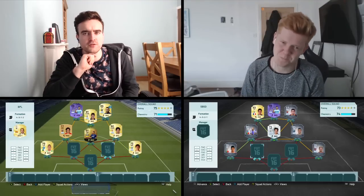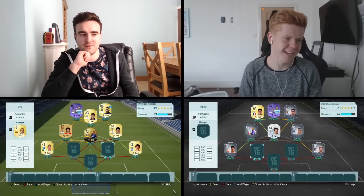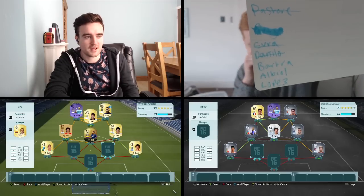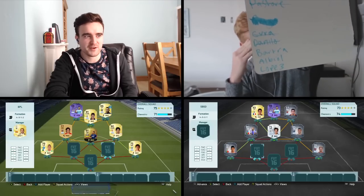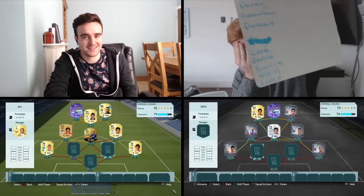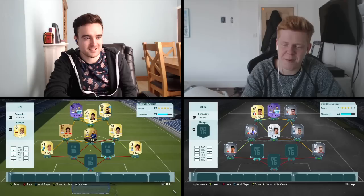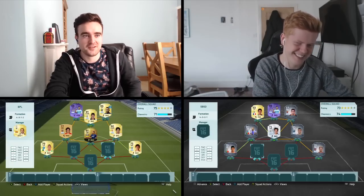To finish these squads off, we both need two centre-backs and a goalkeeper. Shall I go first this time? Go for it. First centre-back is a man by the name of Bernardo. Then we've got Zapata. And then we've got Ospina in goal. You've gone down the Colombian route. I know that Bernardo is sick. I went with Bartra, Albial and Lopez.